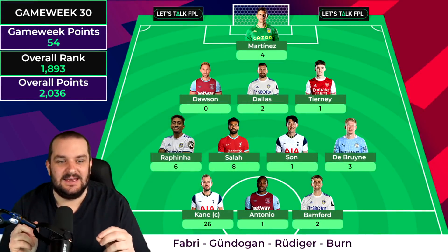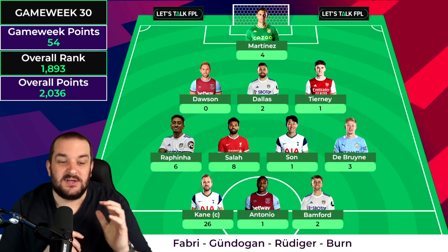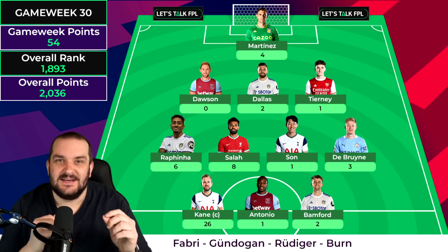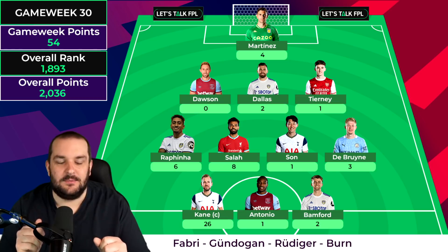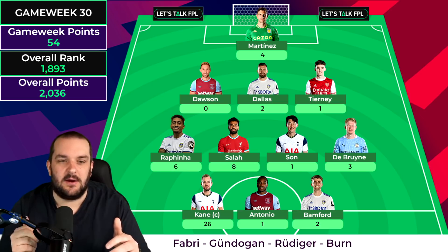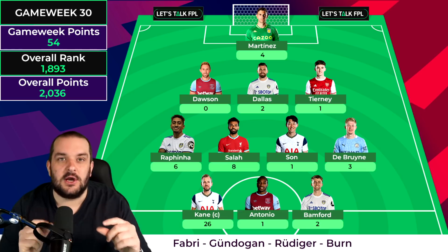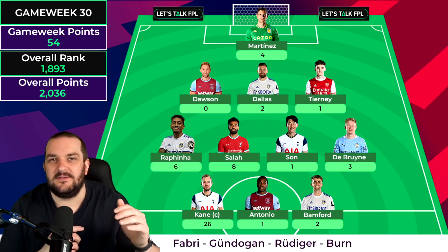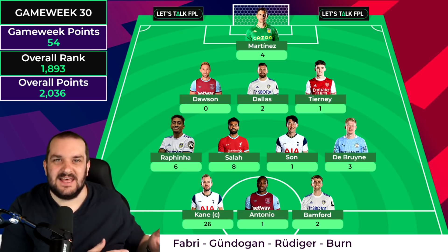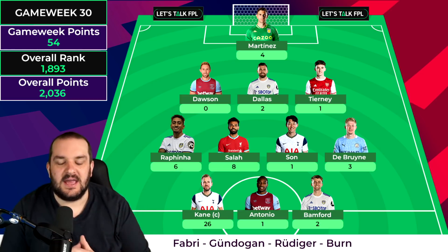Game Week 30 turned out to be a bit of a mess. I'm on 1893rd overall rank, which is another red arrow - I've gone down from about 1400 and I'm just inside the top 2k. Things are kind of unraveling a little bit. 54 points was a bit rubbish; to get a green arrow I needed about 61 or 62 points. It just shows how tight the margins are when you're this high in rank.